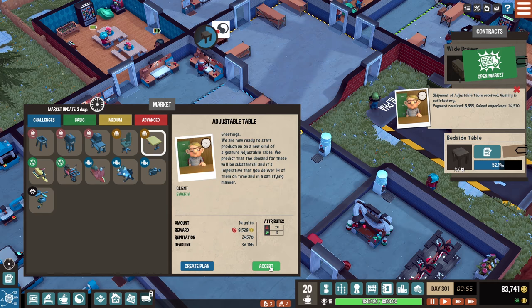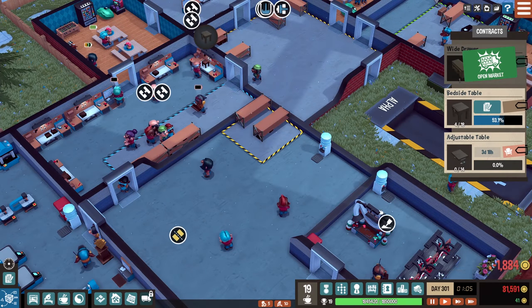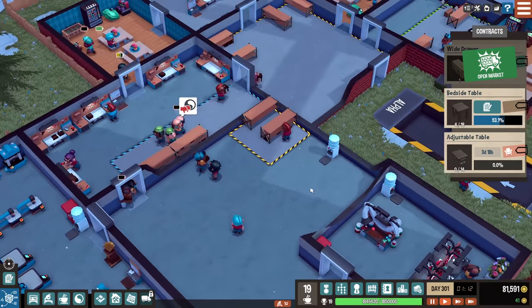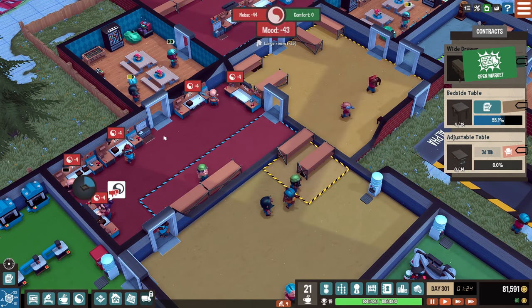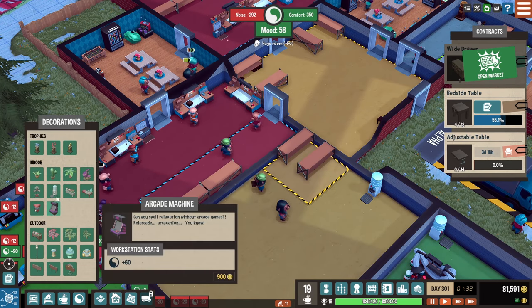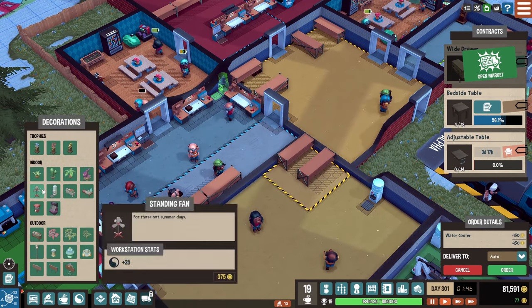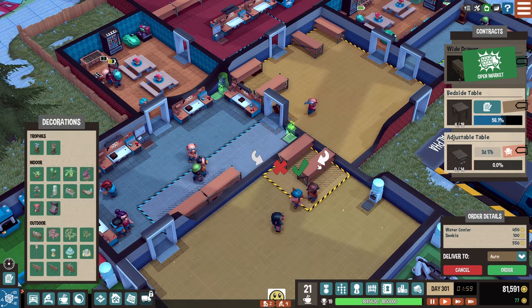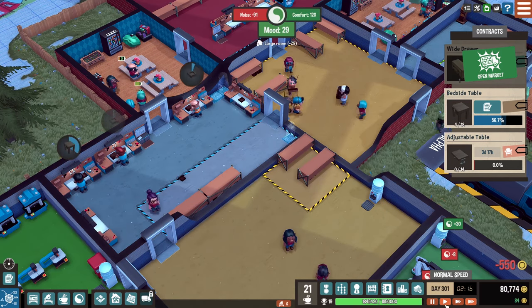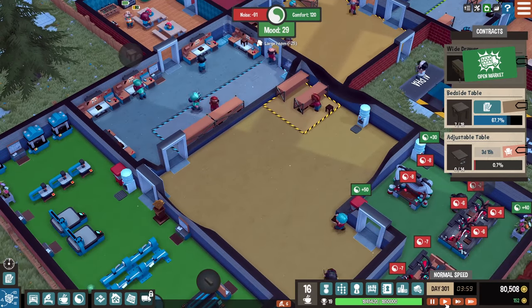Well, let's also keep making these tables because this guy loves them. Was there something with the lathe with this one? I don't think there was — that was something else. Alright, so this looks ugly but we'll deal with it. So we've got to increase the mood here — it's going to be easy, actually. Not terrible. Put a water cooler corner, and then I think if we just put like one of these trophies, that should be good. And just like that, that should be a green mood area.